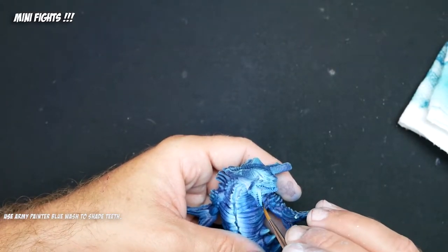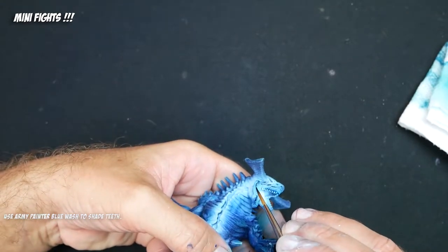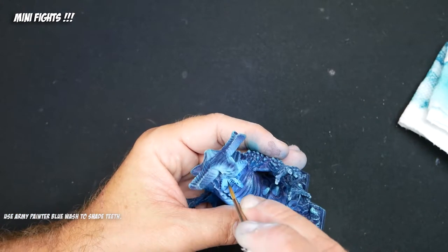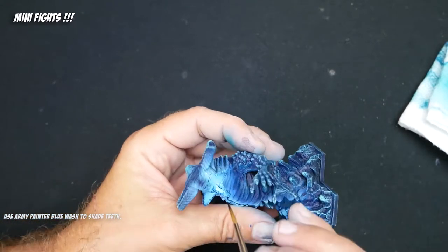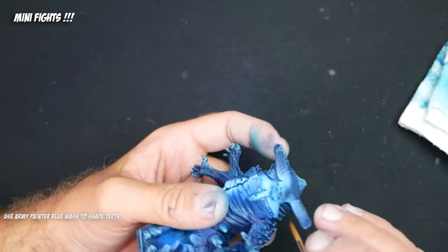In the process of airbrushing, we've kind of blown out any detail that would have been in the mouth because we've sprayed directly into it. So the darkness around the teeth has been removed. We're going to put it back with some quick Army Painter blue wash, applying it to the teeth — you can see it just kind of builds up between the teeth.